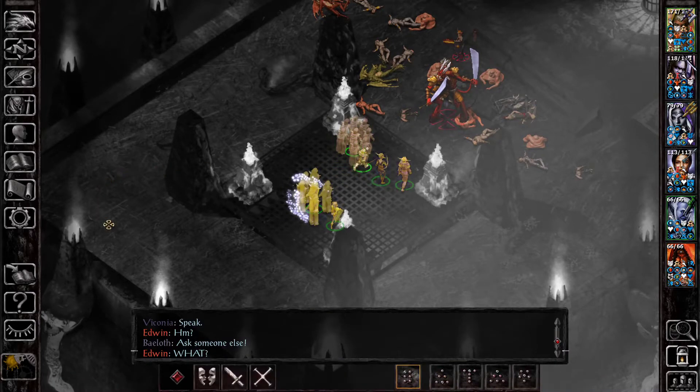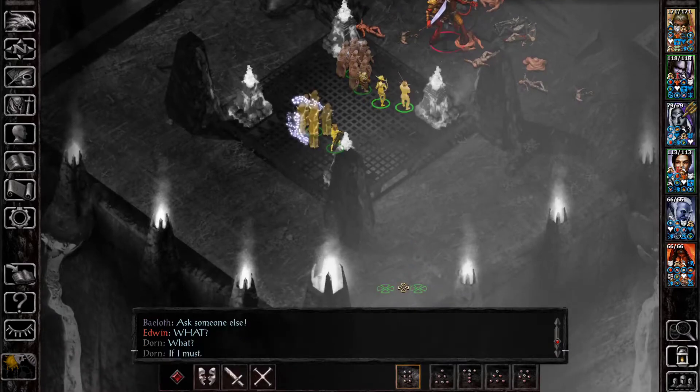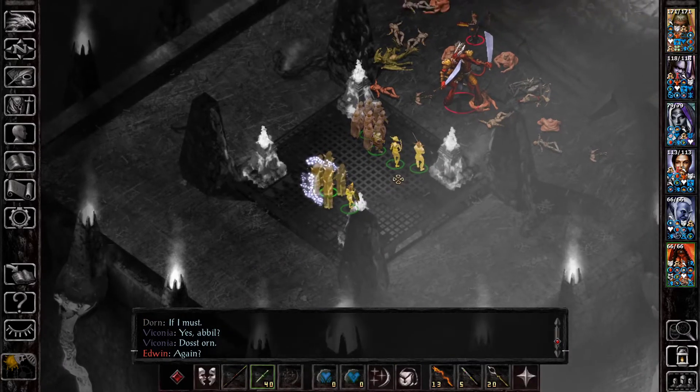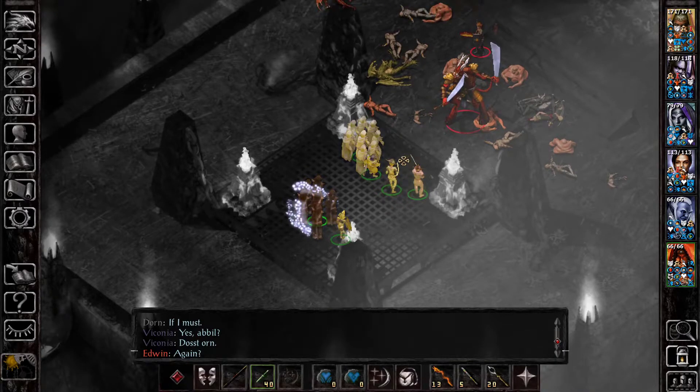So that's exactly what I'm gonna try here. I'm gonna bring my party to the back and only leave Edwin in the front, because he is immune to abjuration at this point. Let's see how this goes.